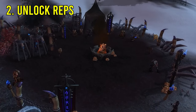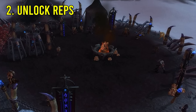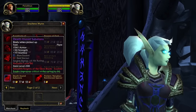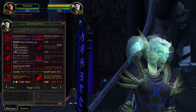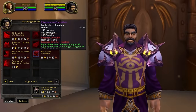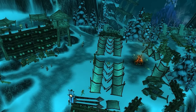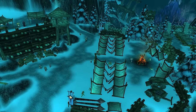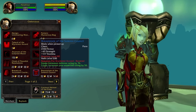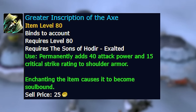Secondly, you want to be making sure that you're unlocking your reps. It's an absolute waste of time doing heroics without the tabards. You get pretty good gear from reps and your enchants, which are going to be relevant for the entire life of Wrath of the Lich King. For casters, Kirin Tor reputation gives the caster enchant; Argent Crusade for the tank one; and for melee DPS including hunters, you want Knights of the Ebon Blade. You also want to do your Sons of Hodir questline for your shoulder enchant - it's a chain quest in Stormpeaks.